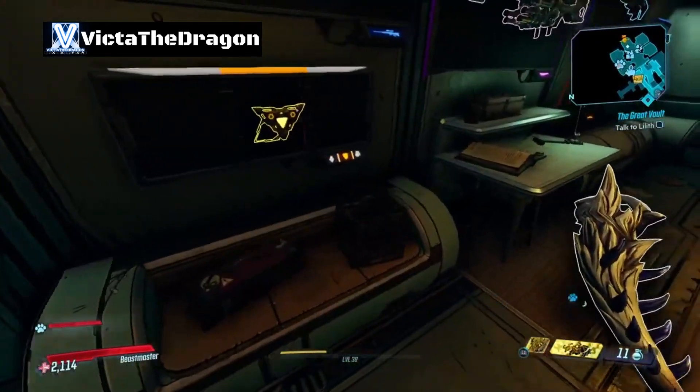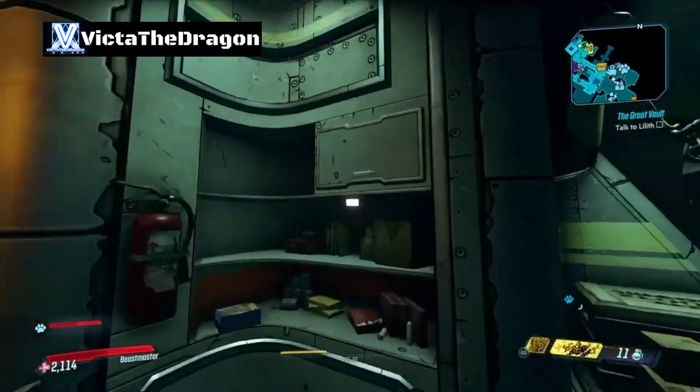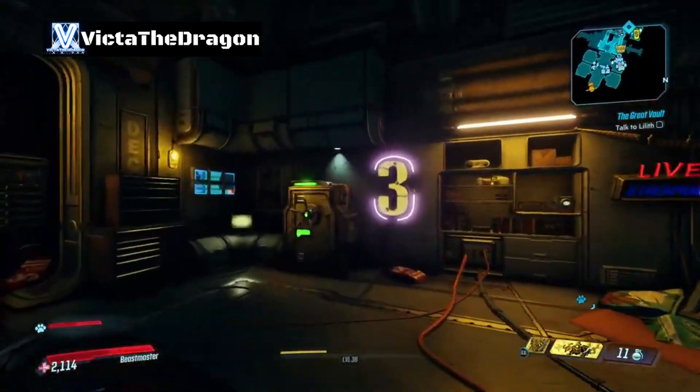I'm kind of surprised you can't put your class mods. But yeah, that's pretty much it. It would have been nice if you could put stuff on the other side of the wall, or move stuff around, just to spread it out a bit.